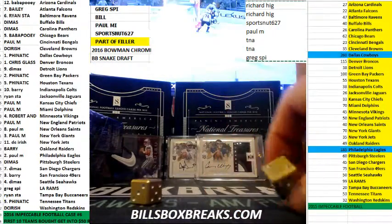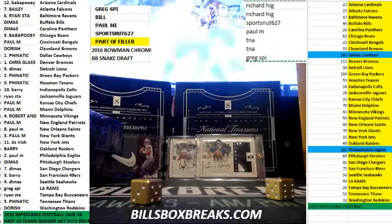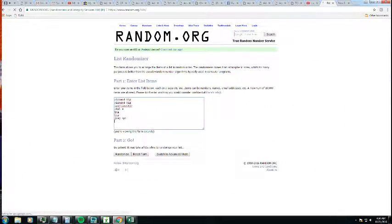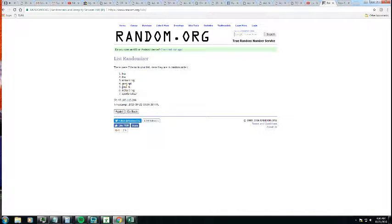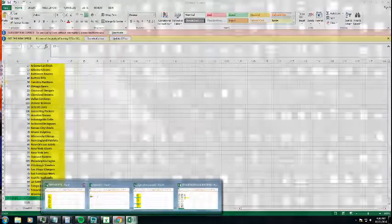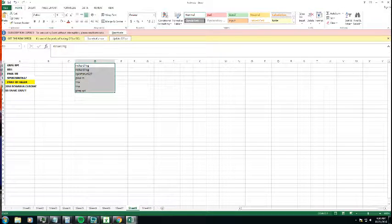So we've got a 3, 2, 4, 5. Once, twice, three, four, and five. Greg getting that last spot in Mojo. So Greg will get this last spot here.